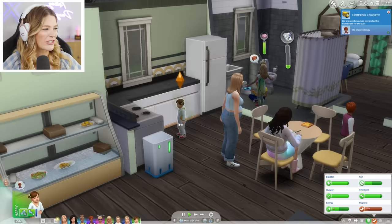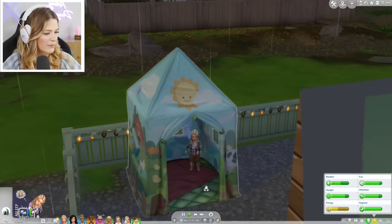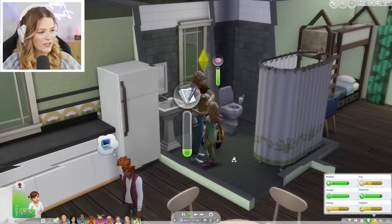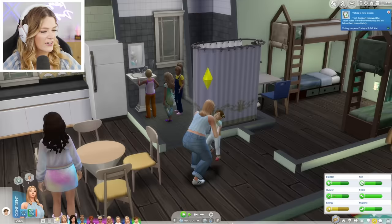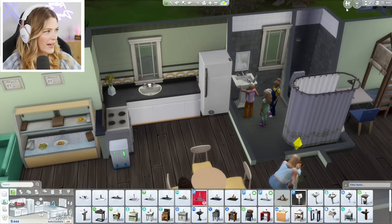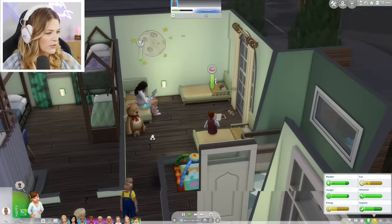Rosalie just wants to sing a song to her sister because she loves singing. Elsie is sad because she's in the rain but she's going to nap in the playhouse. There's like a party in the bathroom with the kids — we're gonna clean up Rosalie really quick. Cecilia finished her homework. There are a few too many people at the sink; I'm debating buying another sink so I can bathe toddlers when others are using the bathroom.